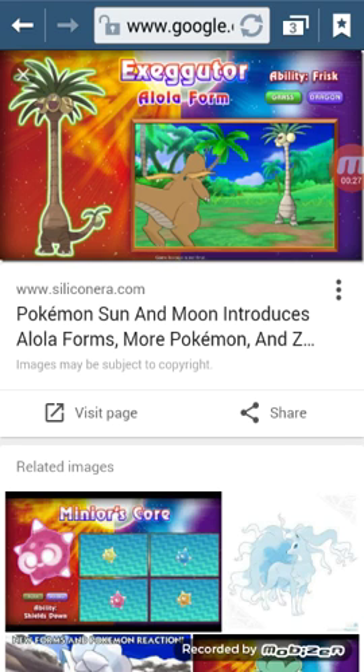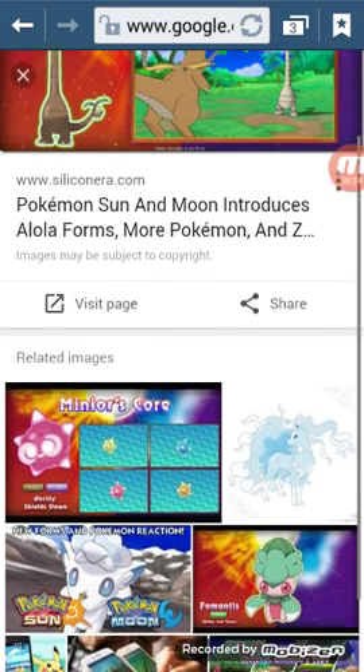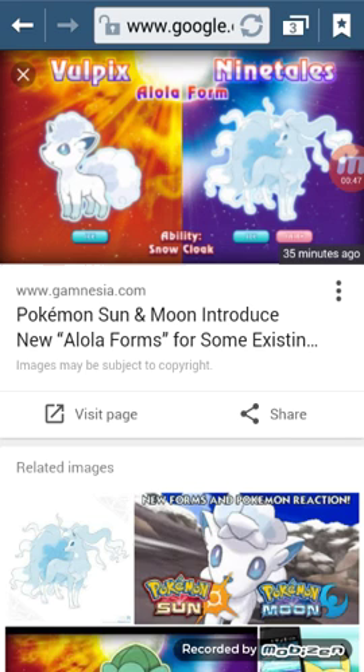Behold, Exeggutor. He's a Dragon/Grass type in here, and he does get the ability Frisk. Pretty weird looking, but I kind of actually like it better than the normal one. And Vulpix and Ninetales — Ice to Ice/Fairy type. The ability Snow Cloak? Love it. I like how it fits with how there was a mythical ice fox as well as just a fire one.